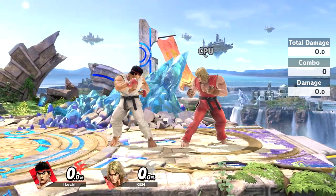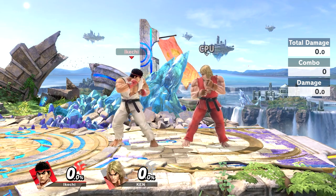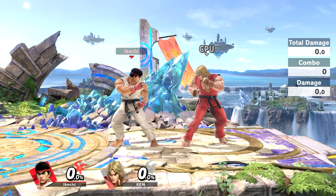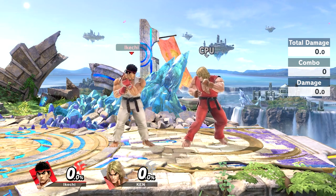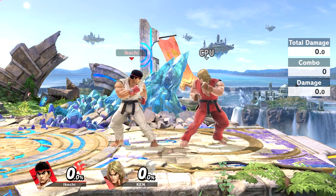Once you get someone off the stage, you want your opponent to fear the fact that you're on the stage. They want to get the neutral back, but you're going to be able to fight them and make sure they don't get the neutral. And if they do get the neutral, you can easily just offset it again, then keep punishing them, keeping them at the ledge for as long as you can to kill them or continue building up damage from combos.